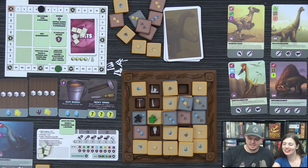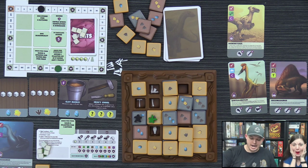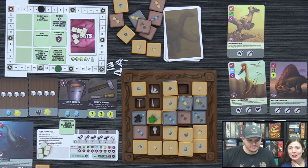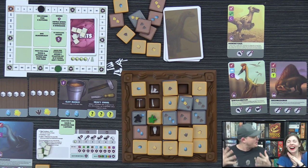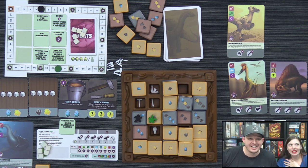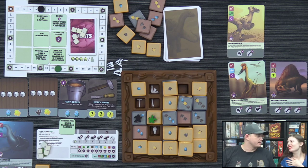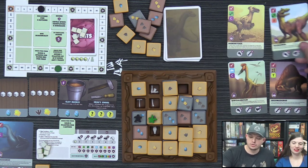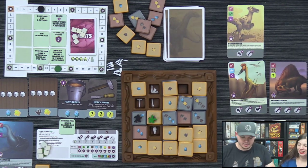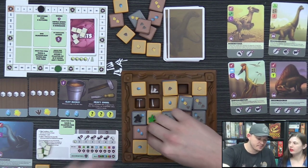Derek extracts a hip bone for four plaster. He wants to collect more dinosaurs but Lizzie reminds him he only has one. Lizzie has beaten Derek three times at this game; Derek has not won once. Last night's game was 108 to 90. Derek is now trying to catch up but notes he still has three actions left.